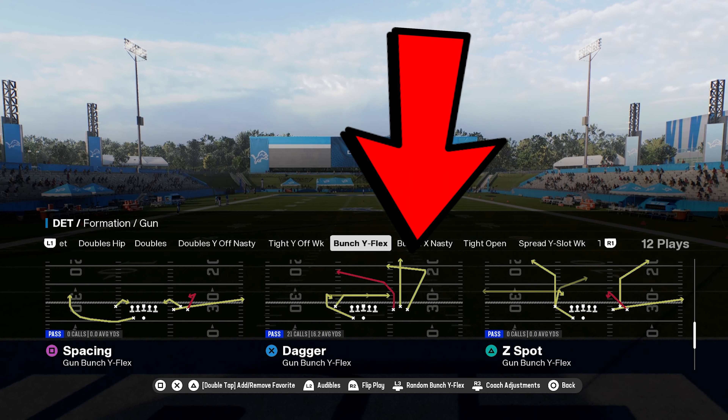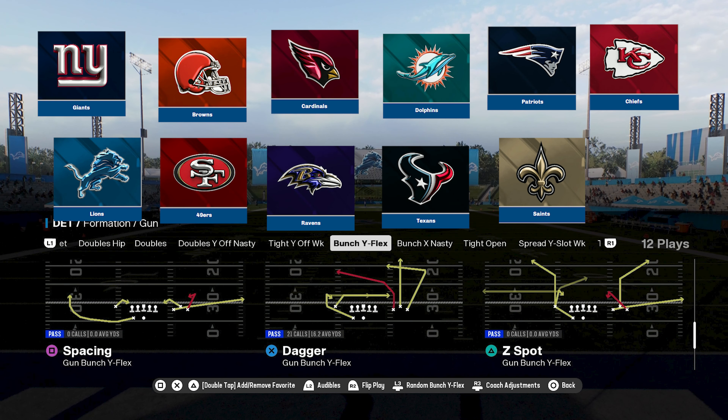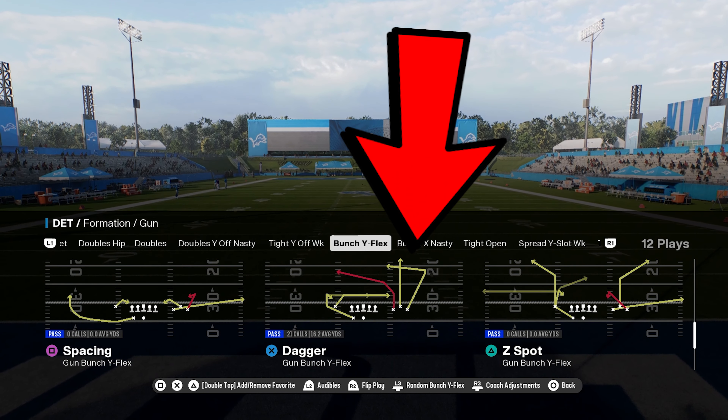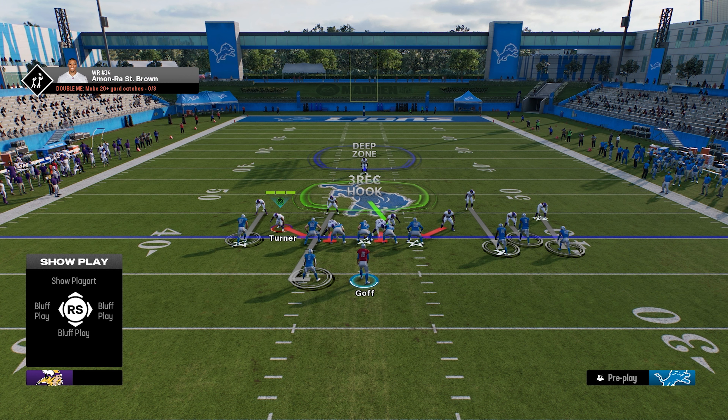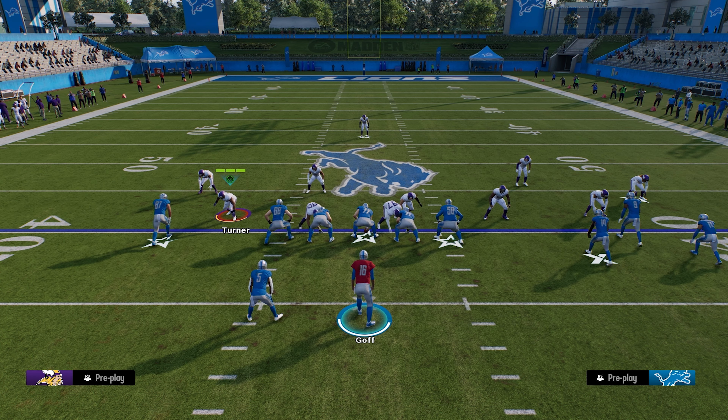Towards the end of the game I started noticing some weaknesses to the play. The best part about this play is you're going to find it in 11 different playbooks, as shown on screen. We're going to hop right into it, starting off with cover one man on the defensive side, and with how popular it is in Madden, I felt like it was a good place to start.